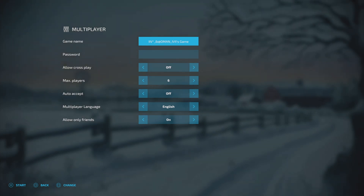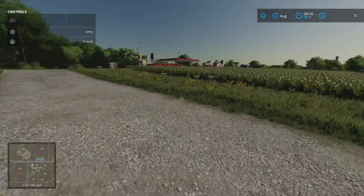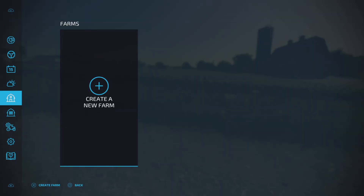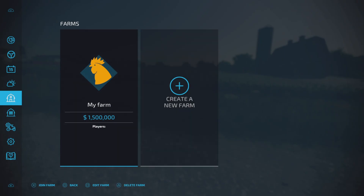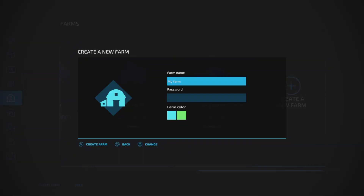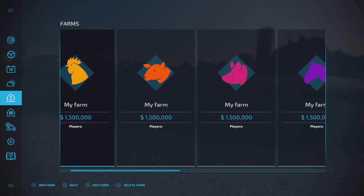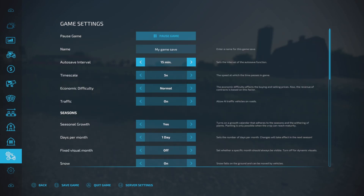So you want to start up your game and go to your farms, and you just want to spam 'create a new farm.' As you can see, I have my army of farms here, and now you just have to save your game.